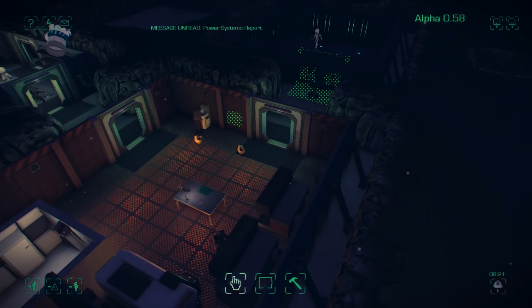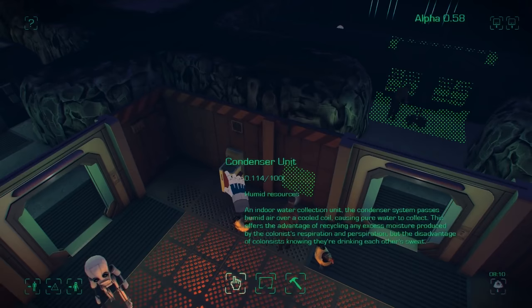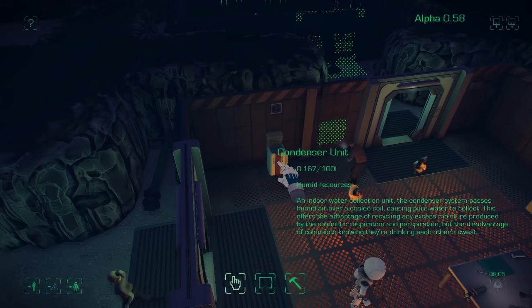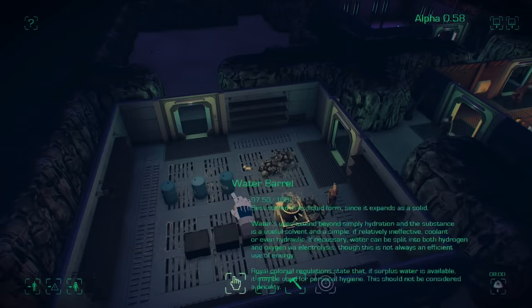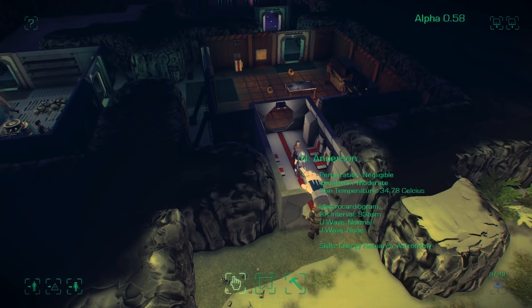We can read our power systems reports. The condenser unit slowly draws humidity out of the air and turns that into liquid water. Of course, colonists can still use the water barrels and you can still place the solar still outside to collect more water, and the solar still doesn't require electricity.